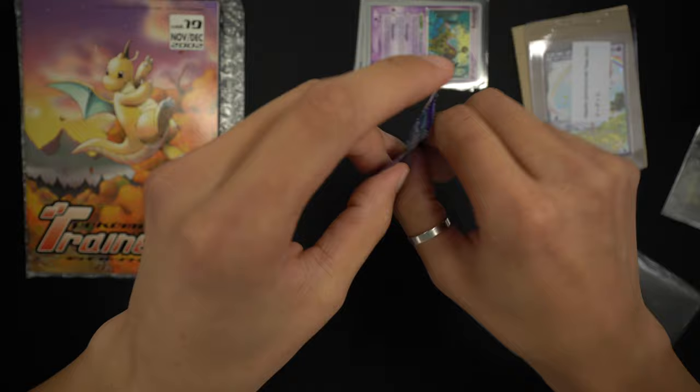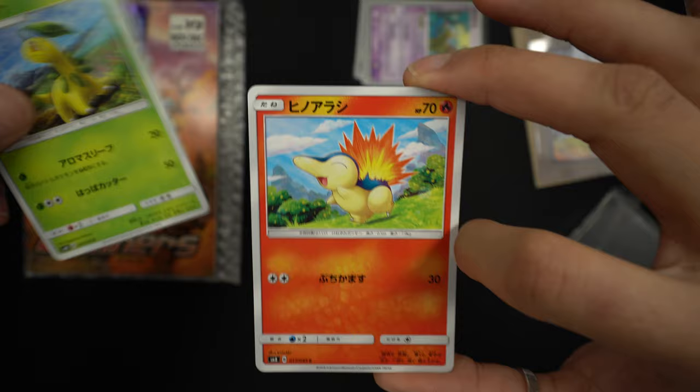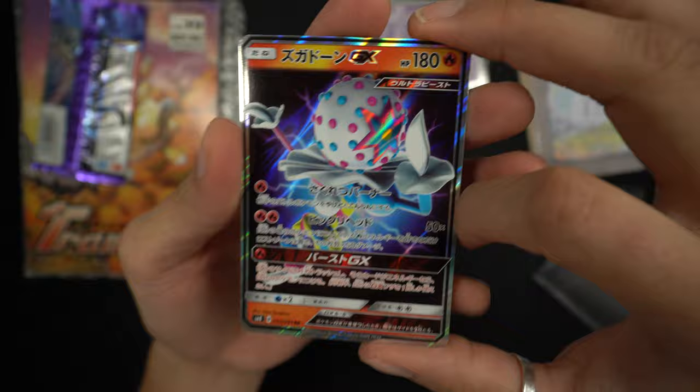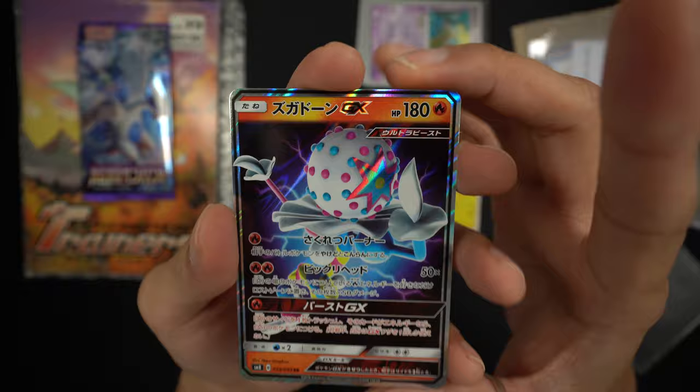Let's open this booster pack — I've never actually opened this set in Japanese or English, so I'm very excited. This set is heavily inspired by the Johto era. We have a Bayleef, Cyndaquil — the best starter — a Politoed, and we got a GX card: a Blacephalon-GX that basically looks like a lollipop. Behind it we have a Lanturn. So we actually got a hit! Thank you so much Miura057 — this was super generous.